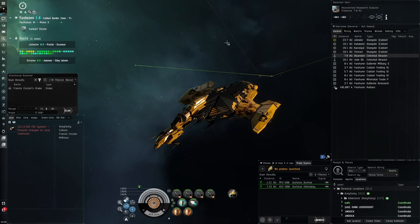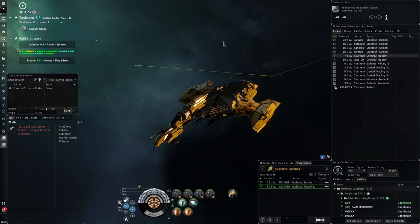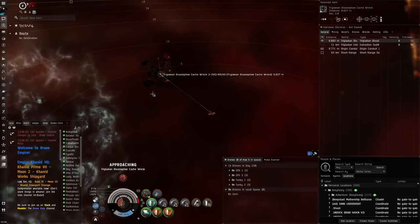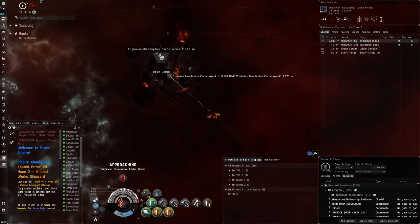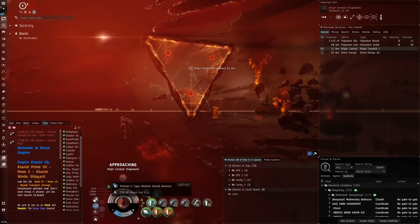The number one way to earn ISK in high sec is the Abyss — abyssal dead space. With this method you can potentially earn up to 430-450 million ISK an hour if you do it well. You take a filament and jump into abyssal dead space, which has three rooms. In each room there are NPCs to destroy; you take the loot and move to the next room. There are different tiers — the higher the tier, the more difficult but also the more loot.